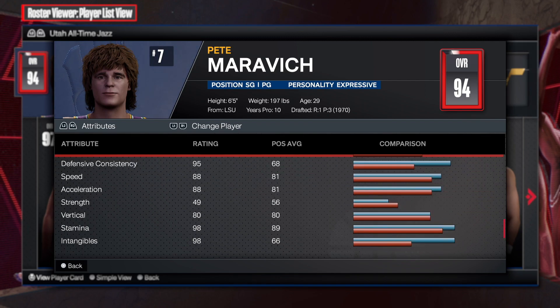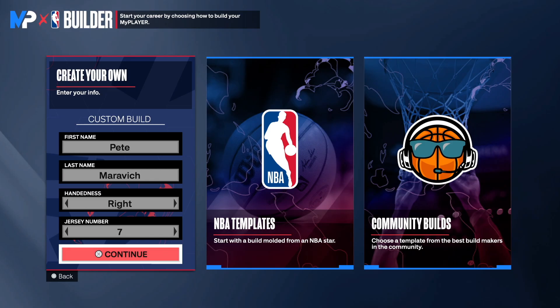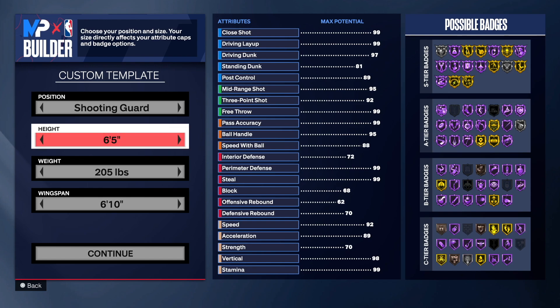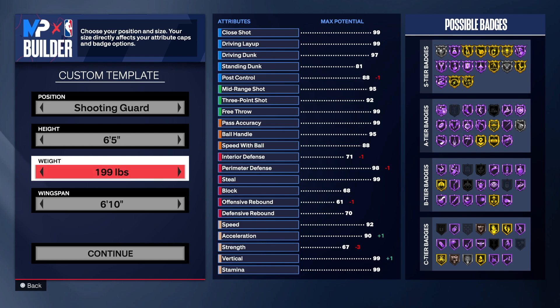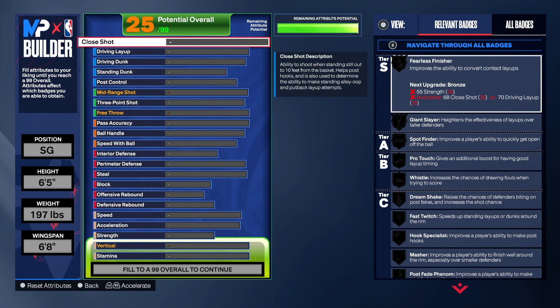Without further ado, we're going right into the MyPlayer builder to create the one and only PD Maravich. So in the builder: PD Maravich, right hand, jersey number 7. This build is a shooting guard, so go to the shooting guard position, stay at 6'5", weight at 197, and drop the wingspan to 6'8" because that's what his wingspan was.